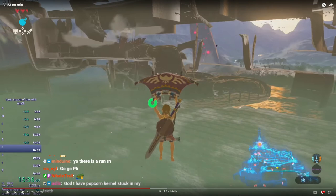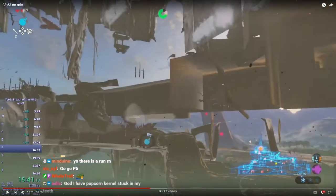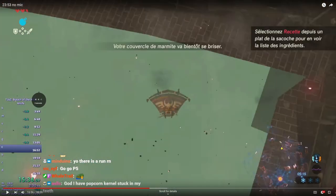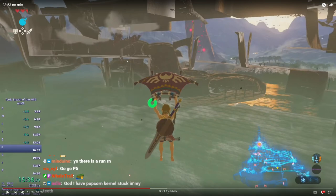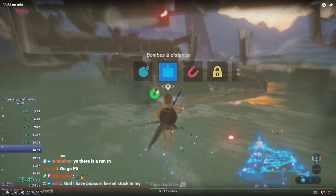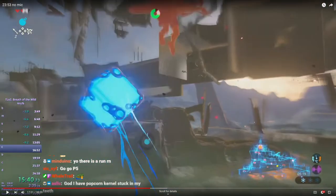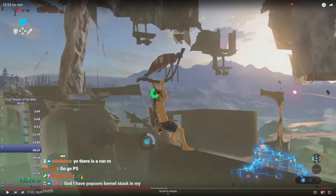The immediate detonation gives you more height, but make sure you don't get too much height. The way the bombs were lined up gave me a really fast launch — I was worried this was going to speed cap, but it didn't. You can see I'm like barely under the water — it was very close to killing the run right there.